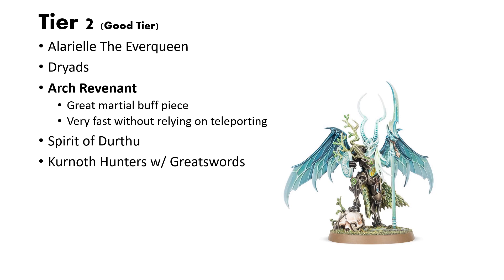Next up is the Arch Revenant. I love the Arch Revenant — I think it's one of the more beautiful models in the Age of Sigmar range. It's a good little hero if you're wanting to do a more martial build for Sylvaneth. Their command ability is very good — just plus one attack. Very simple, very straightforward. Amazing for Spirit of Durthu to get more attacks on that Guardian Sword, or just more attacks on your large blobs of units. They are really fast — having a base 12-inch move with Fly is very powerful. They're also fairly capable in melee, but they are squishy, so just be aware of that.